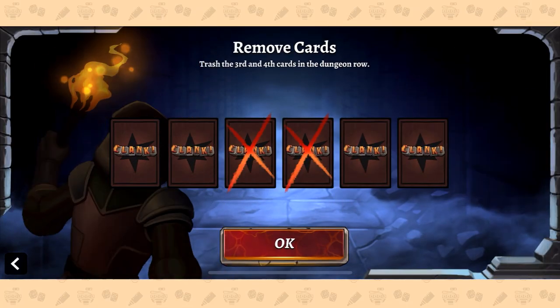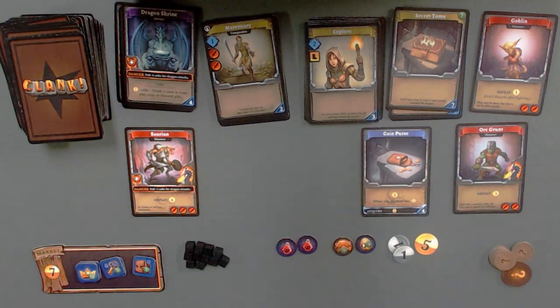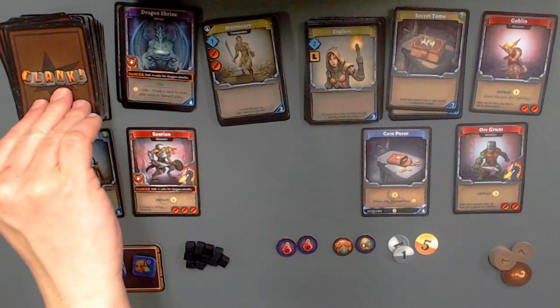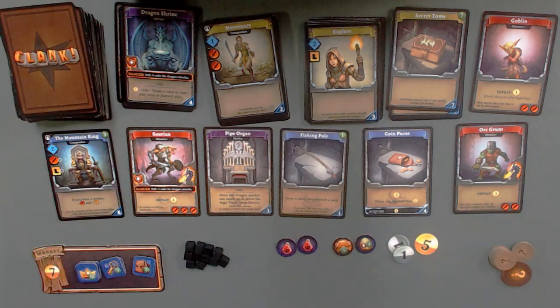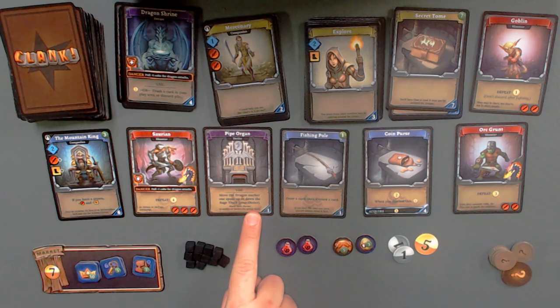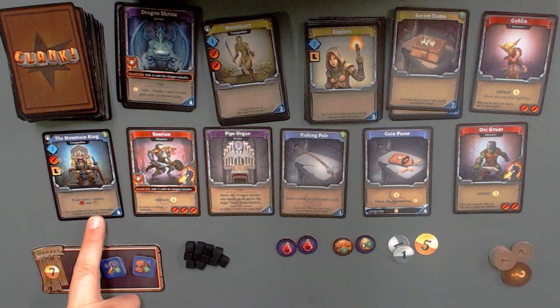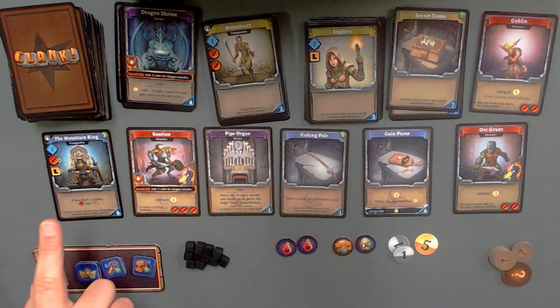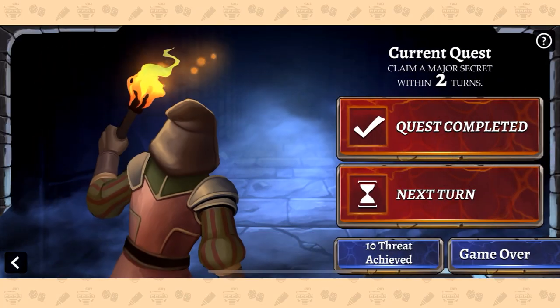The dragon shrine goes back here, and at least that's gone from the pile — that's one less cube I have to draw if Nikki attacks. No major secret claims. The third and the fourth card go: shortcut is gone, that's been around for a while. Now we refill — the mountain king, pipe organ, and fishing pole! Draw a card then discard a card — fantastic. The pipe organ moves the dragon marker one space up or down the rage track — even better. I could use both of these. And then the mountain king — if you have a crown, he gives a sword and a movement in addition to two buying power, and he's also worth three victory points.